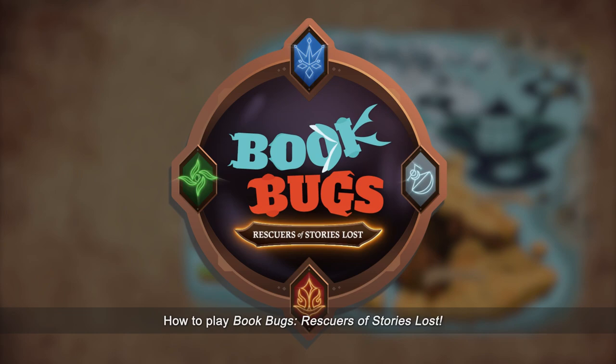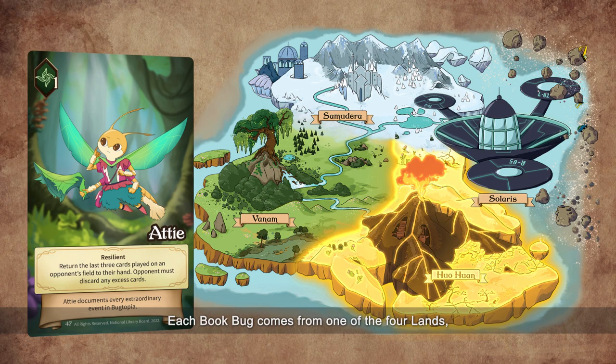This is a book bugs card. Each book bug comes from one of the four lands and has a number, game points, a character description, and a card effect.